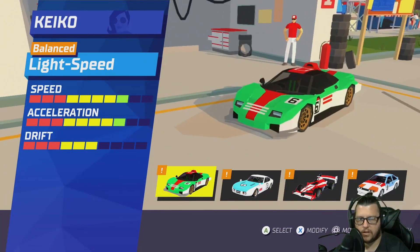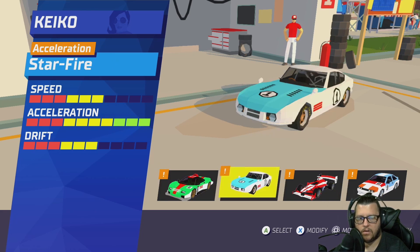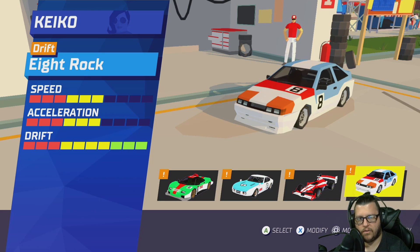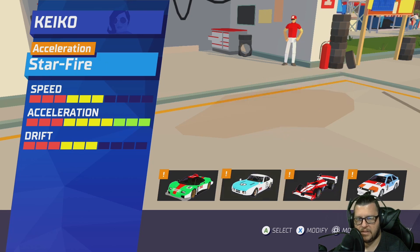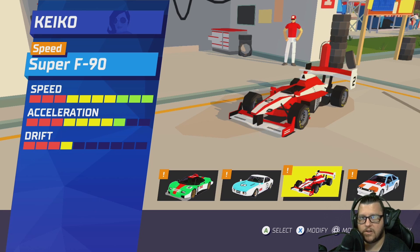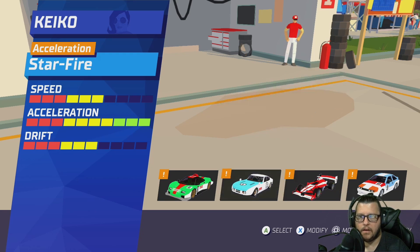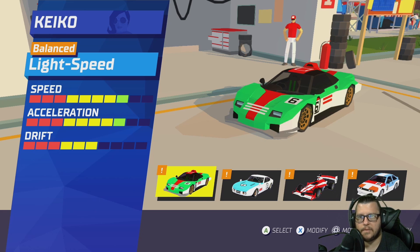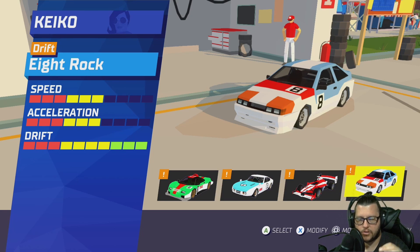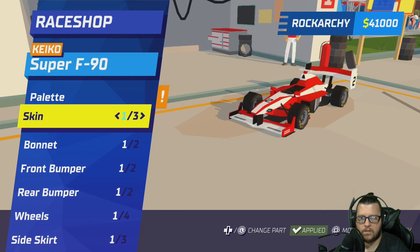Each car has different acceleration, handling, and drift stats. We'll pick Keiko — it'll load us into a screen where you can see Light Speed's speed, acceleration, and drift. Those stats change across the four cars. Some might be duplicates across different teams, but each car within the same team is different. You could go for maximum speed or drift ability — max acceleration is better coming out of corners, while top speed is better for wide-open tracks. There's also a ticker at the top saying Balance, Acceleration, Speed, or Drift.